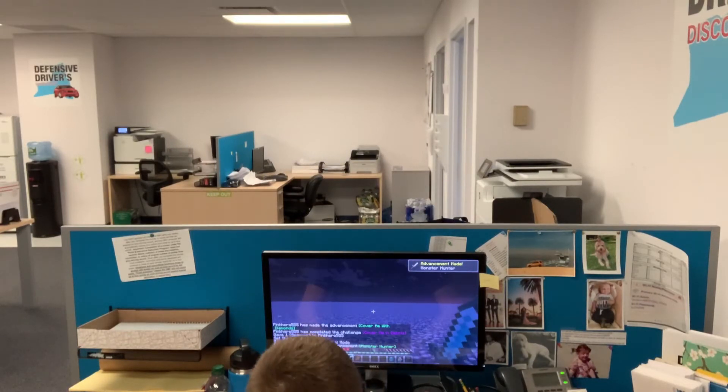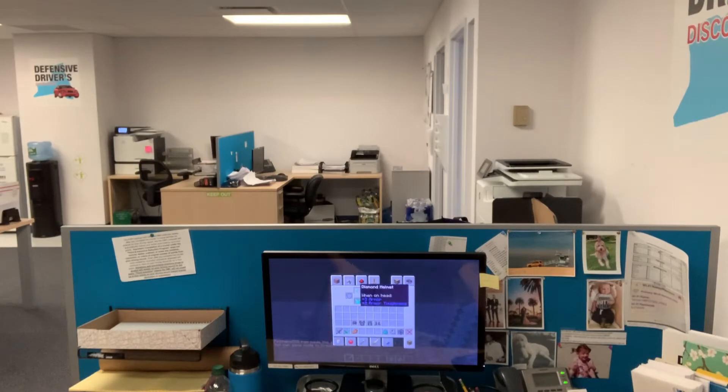Let's just start off with the stats. I'm sorry you guys probably can't see it that well, but stat-wise we've got diamond armor: helmet is plus three armor, plus two armor toughness; chest plate is plus eight armor, plus two armor toughness; leggings plus six armor, plus two; boots plus three, plus two.